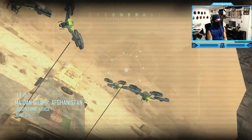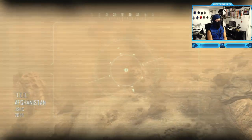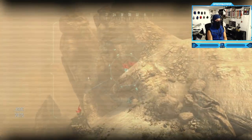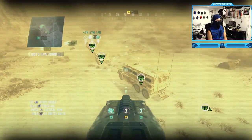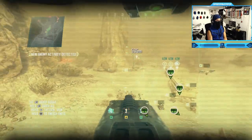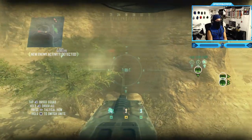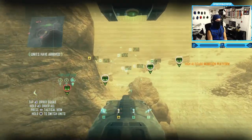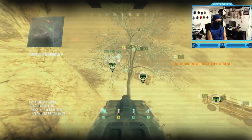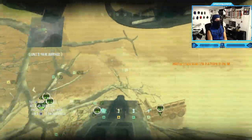The closest heat signature is located in the vicinity of Echo Sierra 719er 854. Additional quad support now online. Quad drone down — multiple hostiles observed in the EO. What the heck is this? Stuck in the tree, really?